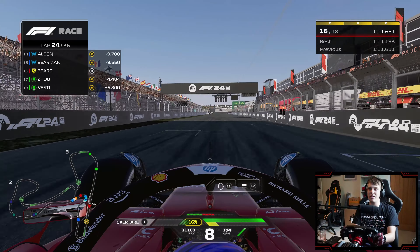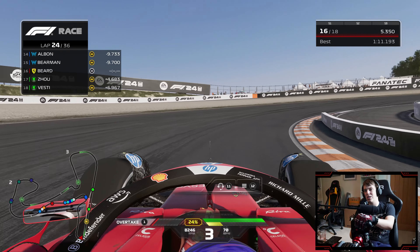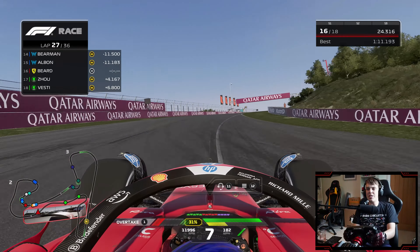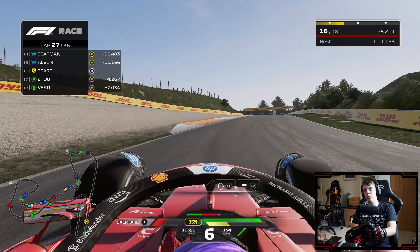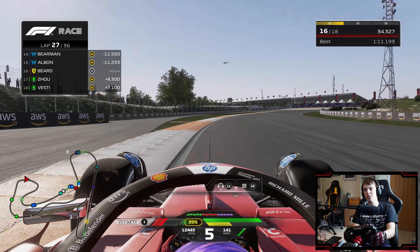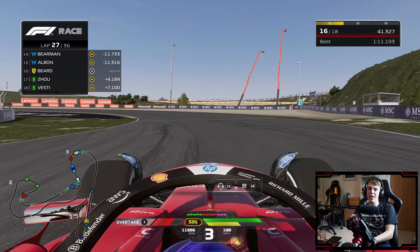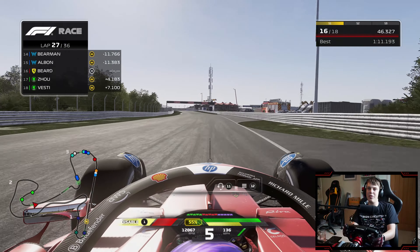I've got no idea how the Lando Norris situation didn't get a safety car. Our lap times are staying fairly consistent on these hard tyres — pretty much every lap has been a 1:11, but that's not going to be quick enough. I'm tempted to get strategic here towards the end of the afternoon. Red Bull is still one of our biggest title rivals, and Sergio Perez currently has the fastest lap of the Grand Prix.